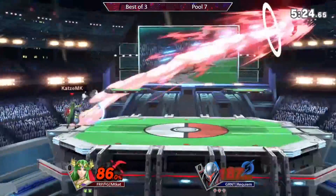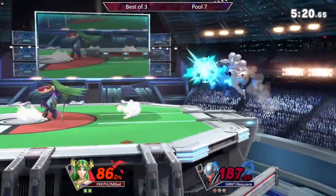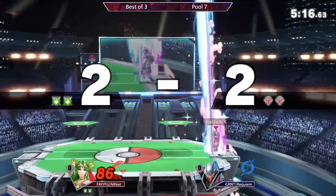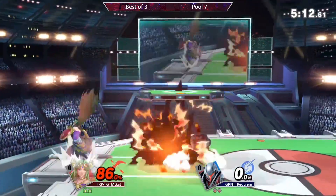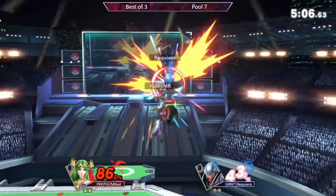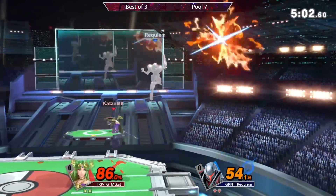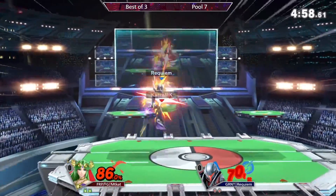Ladies and gentlemen, get that pen and paper because we're getting a lot of weird interactions in this matchup — you're gonna be learning a lot as the set progresses. I'm definitely learning quite a bit here. Also, using the nair to poke into the up-tilt, I think Requiem is going to learn about that to mix up. He drops the stock and can't quite stop, realizing the damage deficit they're down by. But Requiem is able to get out of this advantage, only to be put back into it with these up-airs.